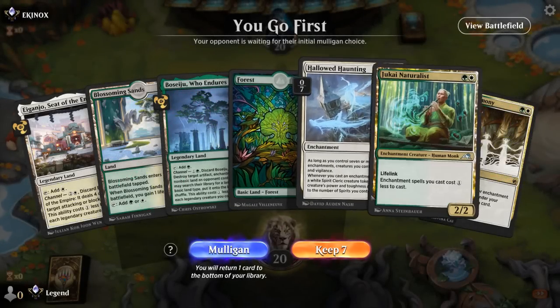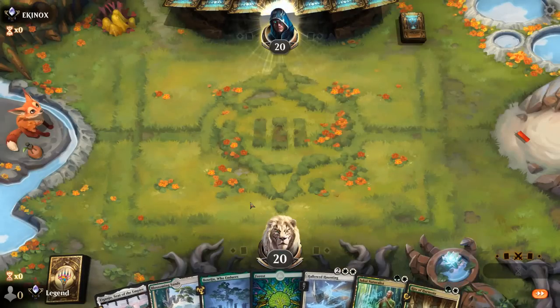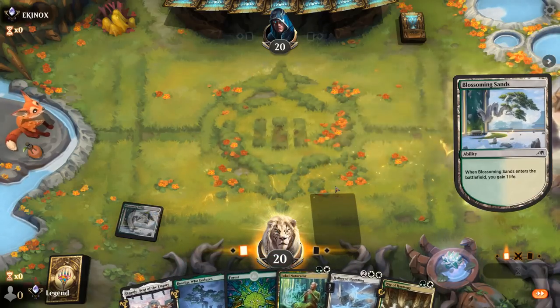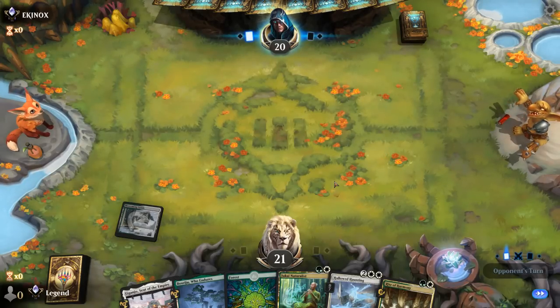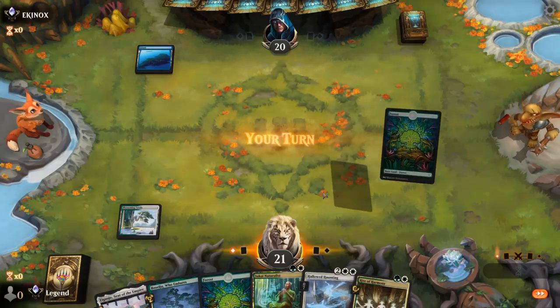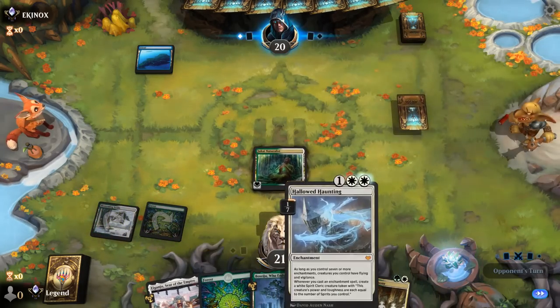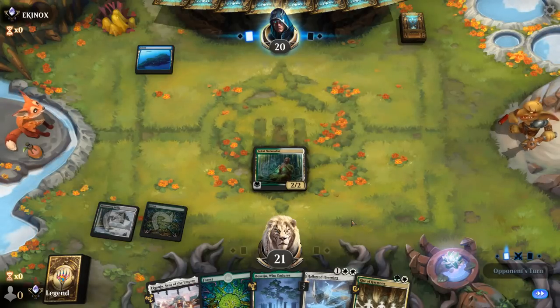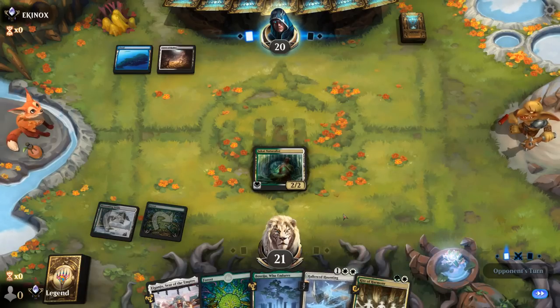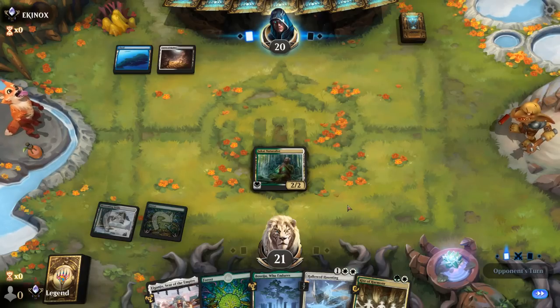Game five, we're on the play and the hand has potential — Naturalist into Haunting and then Rite to refuel. We also have our two channel lands, though we don't use them very often. We'll see what we're up against — hopefully Naturalist survives. That's sometimes why we prefer a turn-two Many Journeys, so creature removal doesn't disrupt our turn-three Haunting plans. Opponent is on a blue deck, so Naturalist is more likely to survive, though Haunting is more likely to get countered. Opponent shows Esper colors though, so we could see removal for Hallowed Haunting or Naturalist as well. They have an Infernal Grasp instead — this turn we don't have anything going on sadly.